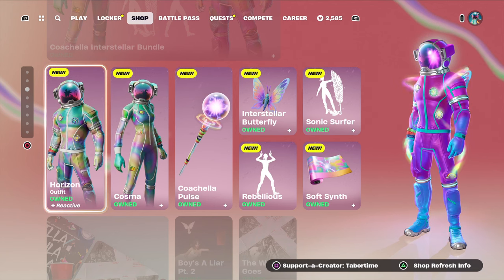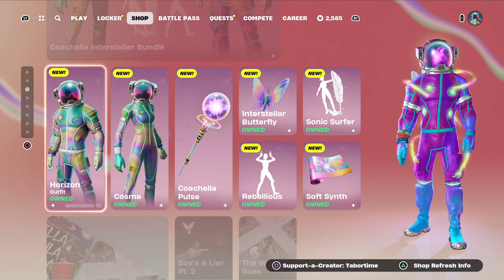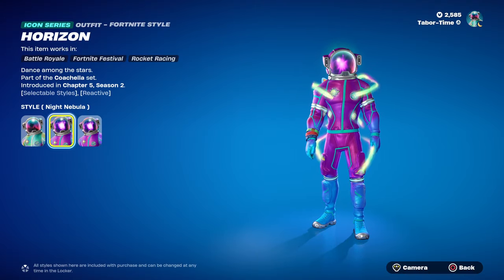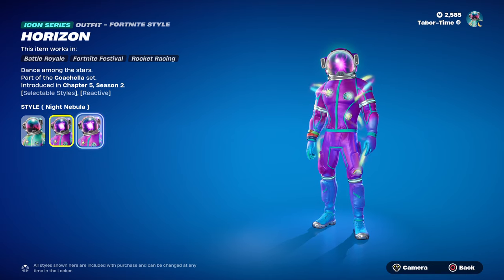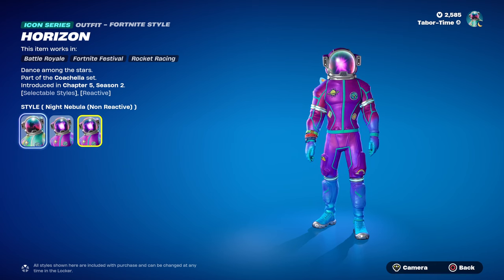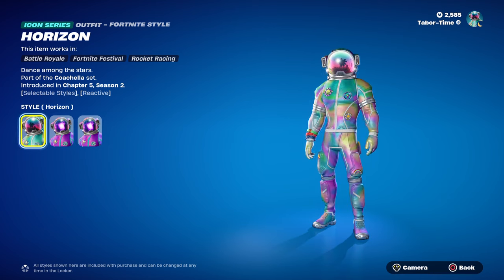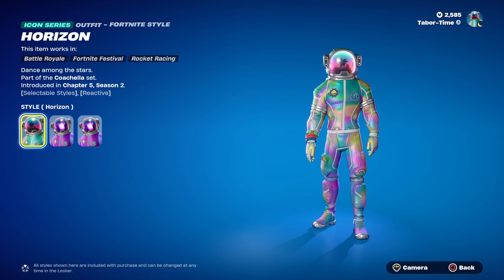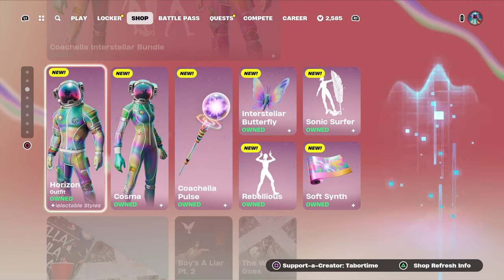I truly believe these two are the best Coachella skins we've had yet. The other ones were kind of just re-skins of each other and weren't that good to be honest. But with these you have options: if you want the reactivity and want to stand out, you pick the middle style; if you like those colors but don't want to stand out, you pick the non-reactive one; and if you want the mildest skin you pick the default, which is not reactive at all with a pastel color scheme. There's pretty much something for everyone here, which is what I like about these skins.